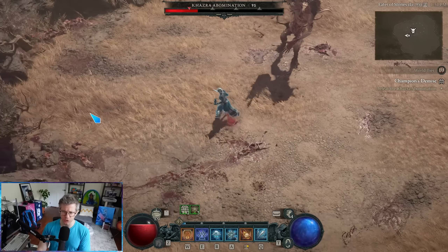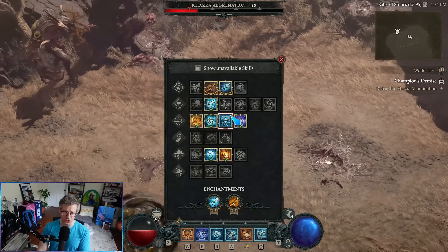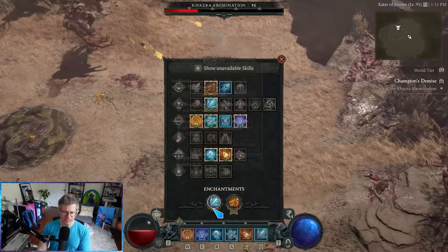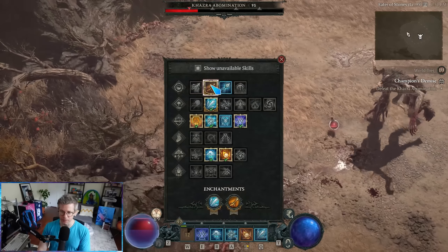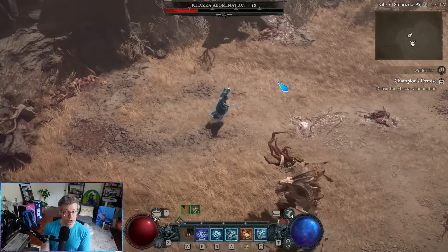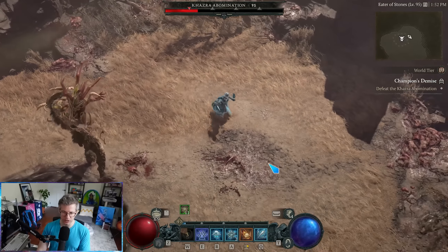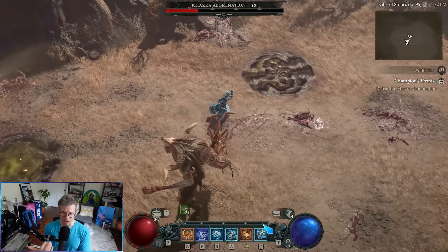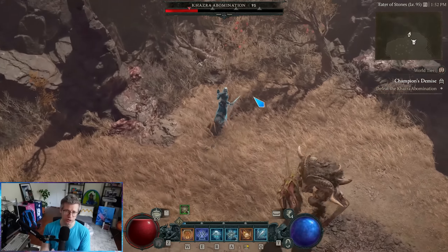The general idea is we want to weave crowd controls in and out, and the Frostbolt Enchantment is really good. Especially for Ice Shards — by default this build only applies effects when the boss is frozen, and we want to freeze the boss. So I was replacing my Ice Shards slot with the Frostbolt. It's really nice for applying chill, and other skills like Meteor will also apply a chill — additional crowd control effects.